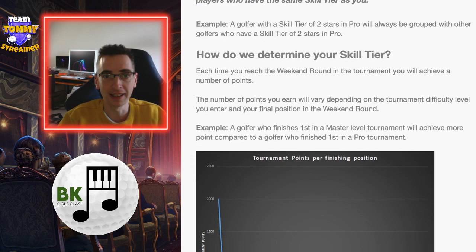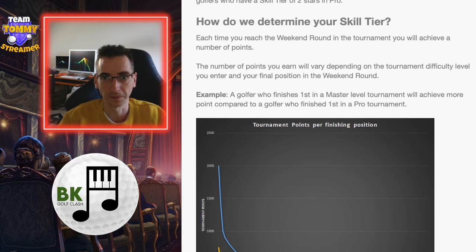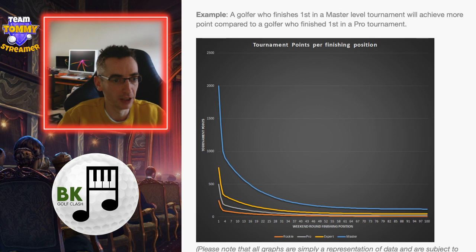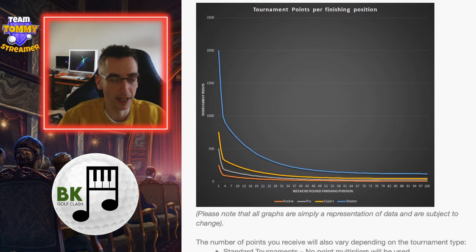This is how they're going to work it out. When you reach the weekend round, you will achieve a number of points. So qualifiers are not going to matter here — opening round or failed qualifiers, not going to matter. It's only for weekend round finishes. The number of points you earn vary on the tournament difficulty level and your final position at the end of the weekend round. So obviously a golfer who takes master gold will achieve more points compared to a pro gold.